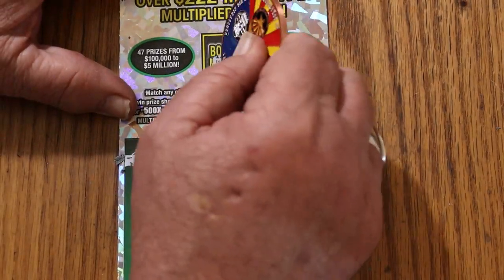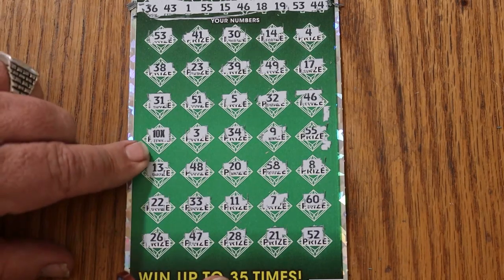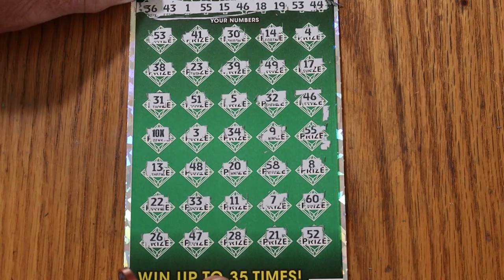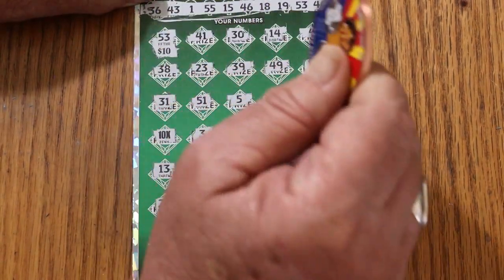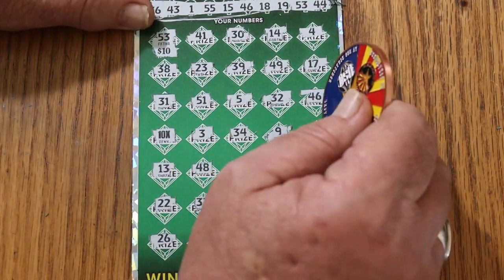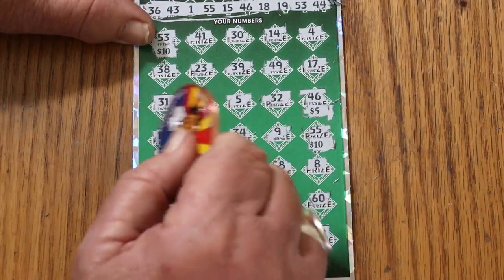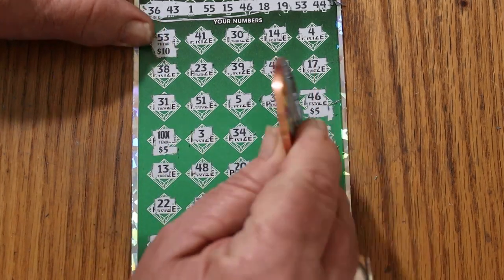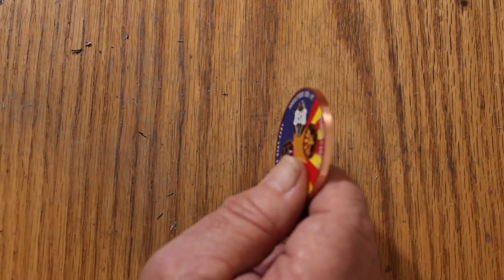So, bonus number is 12 — no matches. Well, let's see where this is going to take us. 53 is $10, 46 is $5, 55 is $10, and 50 plus — $75 okay. That's two in a row. Can we make it three in a row? This is a $150 session and we have back so far $125.